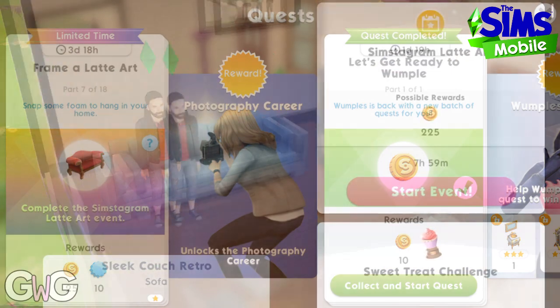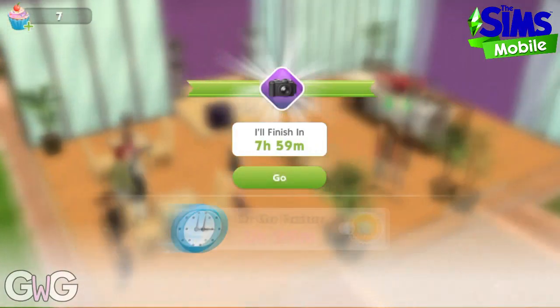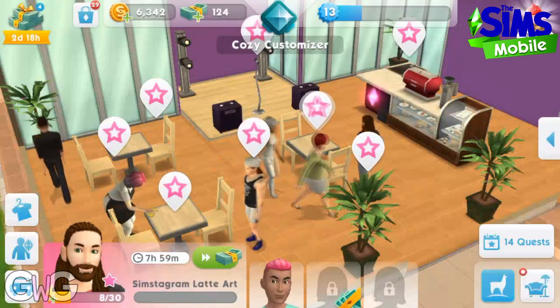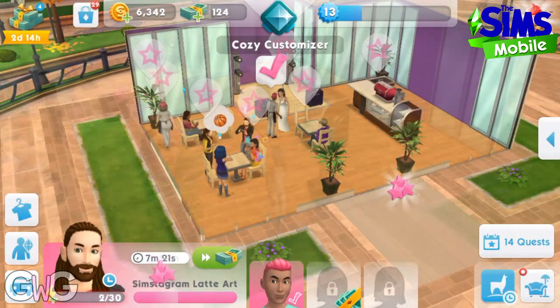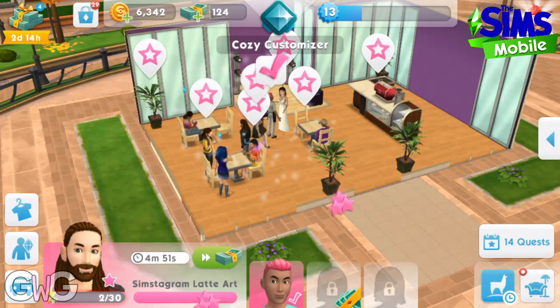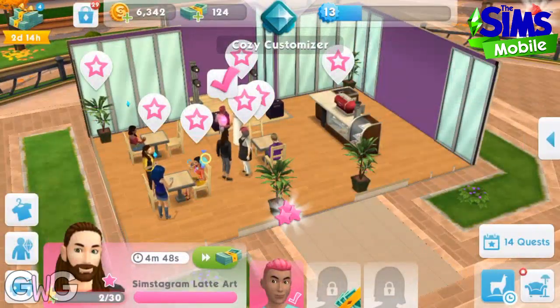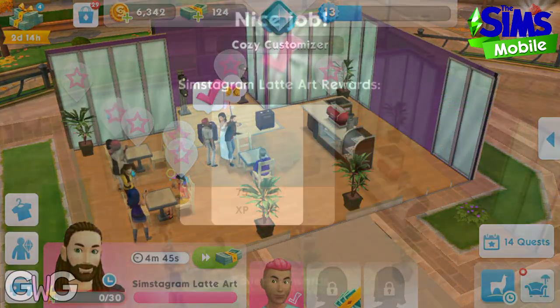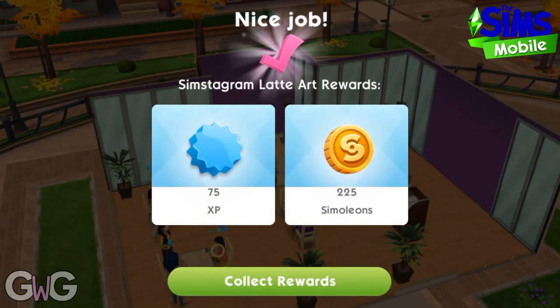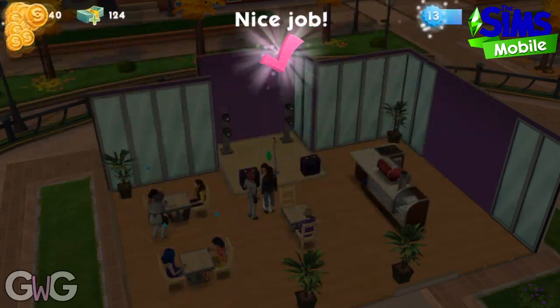Part seven: complete the Simstagram latte art event. Click on the sofa to begin this event at the cafe. The event is complete so we can collect our rewards and head back to the quest tab to see what the next task is.